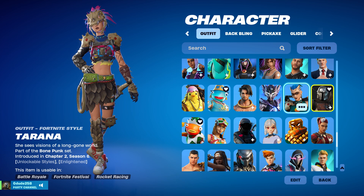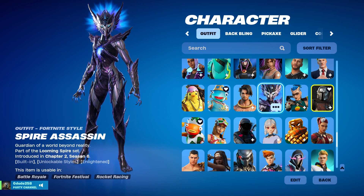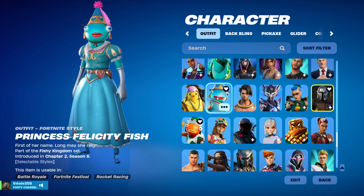Tarana — she's from Chapter 2 Season 6 Battle Pass. Spire Assassin — same with Chapter 2 Season 6 Battle Pass. Raz is also a part of the Battle Pass, and Princess Fishstick.